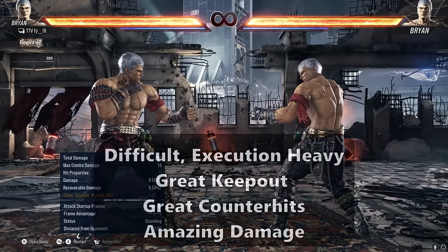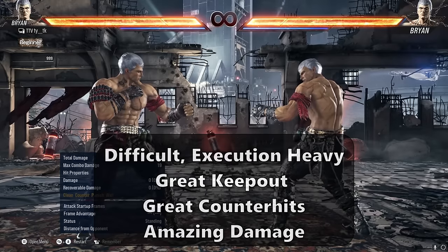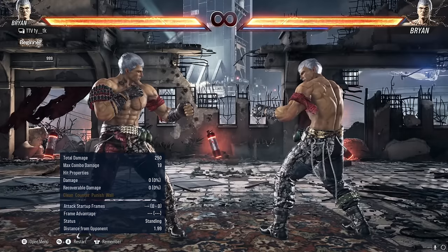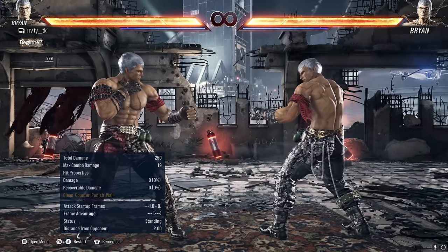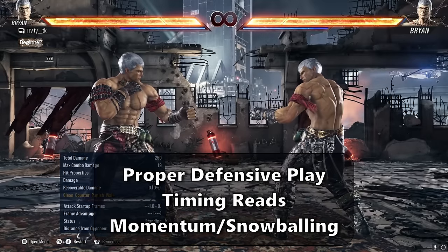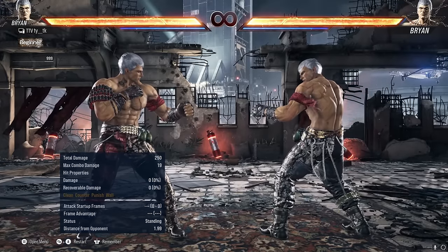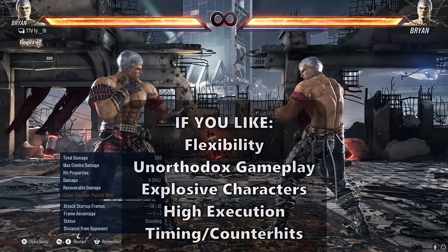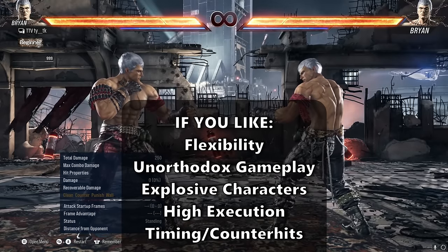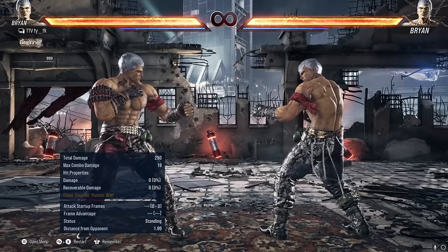Brian has historically been a difficult, execution-heavy character, with great keep out, some of the best counter hit tools in the game, and amazing combo damage. In Tekken 8, with the name of the game being Aggression, he has gained an arsenal of new pressure tools. Even with these new aggressive moves, he still thrives with proper defensive play, great timing reads, and momentum building. His momentum building and snowball potential is among the best in the game due to his strong lows, damage, oki, and counter hits. I would recommend Brian to players who like flexibility in their combos and gameplay, unorthodox explosive characters, high execution and difficulty, timing reads for counter hit buttons, and also if you just want to play a super cool looking character.